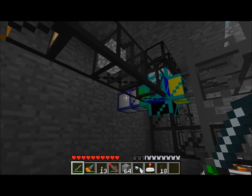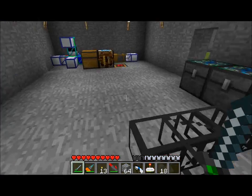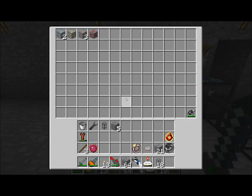You can see it's a bunch of cobblestone at the moment, but it'll automatically macerate and refine any iron, gold, copper, or tin that it finds. But for now it's all getting compressed down from cobblestone into diamond.